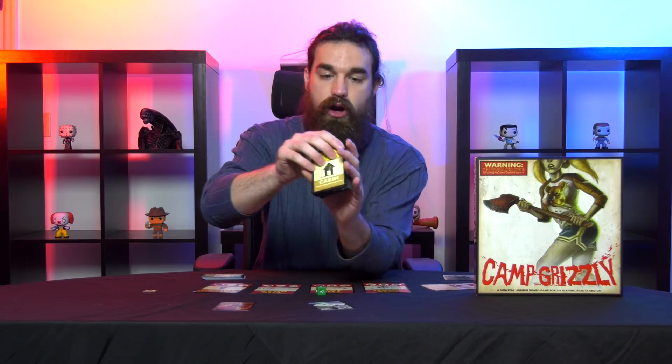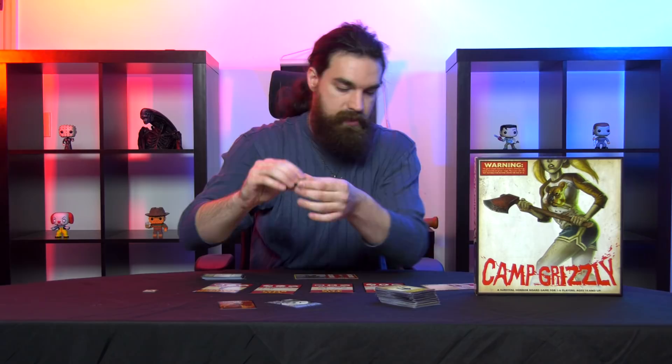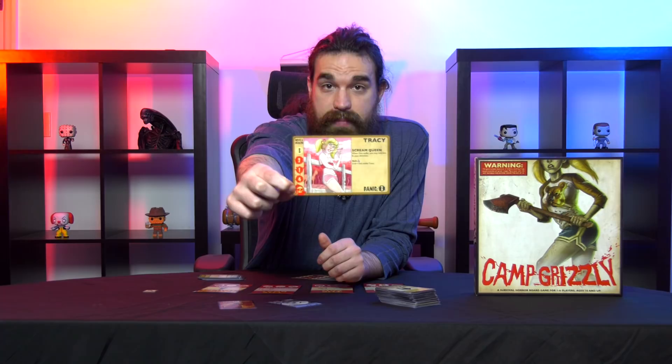While the players must work together to survive, once one player or a few players have the necessary items they can start the finale and leave the other camp counselors to Otis's clutches. Once a player completes their movement, they draw from the cabin deck — cards that can be good things such as weapons like an acoustic guitar, but also might be an Otis Strikes card where he appears out of nowhere and attacks. Counselors begin with no way to defend themselves and will automatically take damage. If they find a weapon, weapons have different hand icons — one-handed or two-handed. The guitar is two-handed and lets you roll a d6. Otis begins rolling a d4. Whoever rolls higher wins the encounter. If the counselors win, Otis flees into the woods. If Otis wins, he damages the counselors until they might die and are completely out of the game.